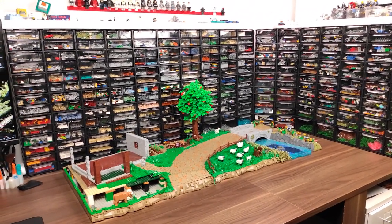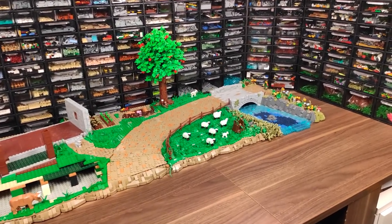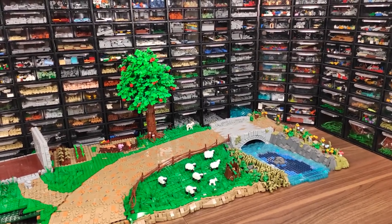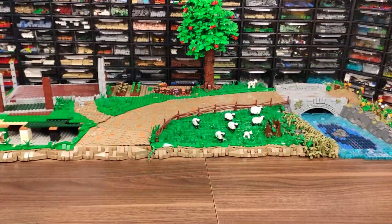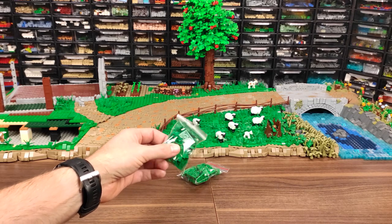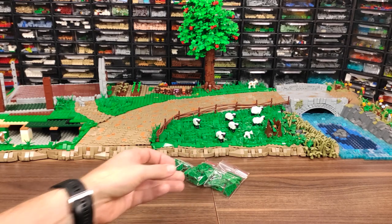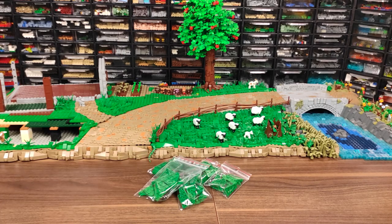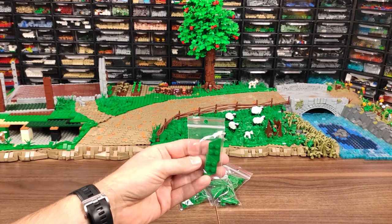We are here on my desk where I just wrapped filming the previous episode, and I've just received a couple of orders, so let's see what I got before I start building again. It's been a while since I actually showed you my workspace, so it should be a nice change for this series. What I got in this haul is of course a bunch more green wedge plates for the grass - 2x3, 2x4, a couple of 45-degree ones both in 3x3 and 4x4, and these smaller two-sided ones 2x4.